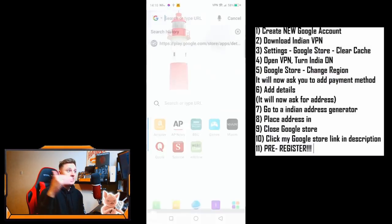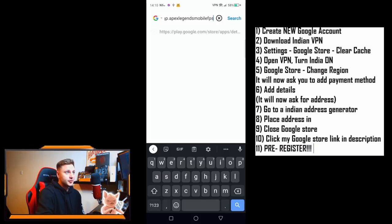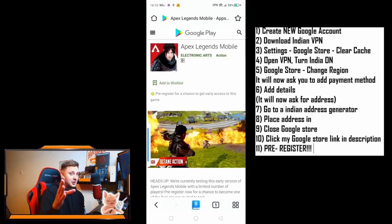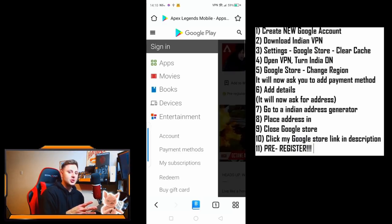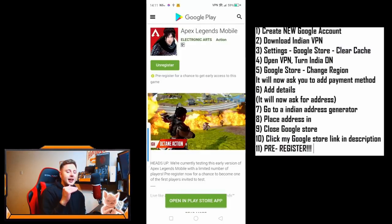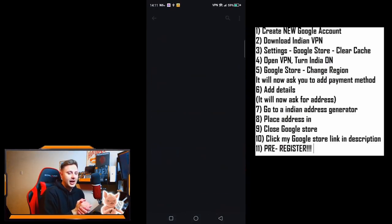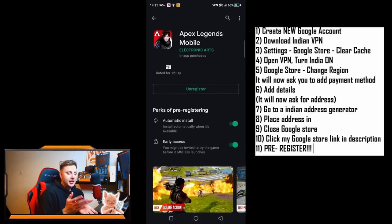I've included a link in the description below. You're gonna have to go to your Safari or internet browser, copy the link, and pull it into your internet browser on your phone. Once you've done that, it will take you directly to the Google Play Store on your internet browser. Then it should show that you're able to pre-register. If not, you're gonna have to sign in to your new Indian or Philippines or whatever-region Google account that you've just made. Type Apex Legends Mobile, paste the link into your browser, log into your Google Play account, and you're gonna be able to pre-register.